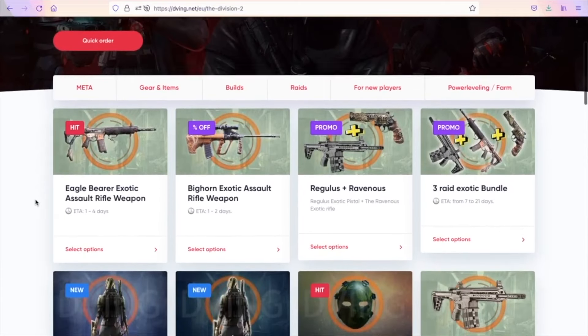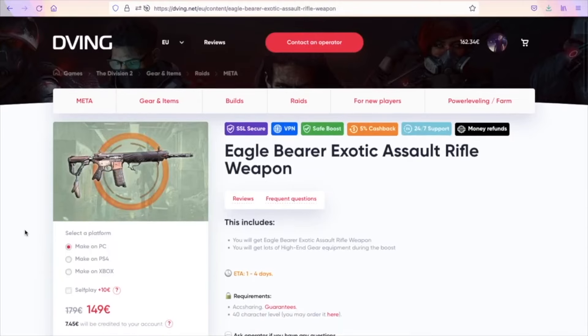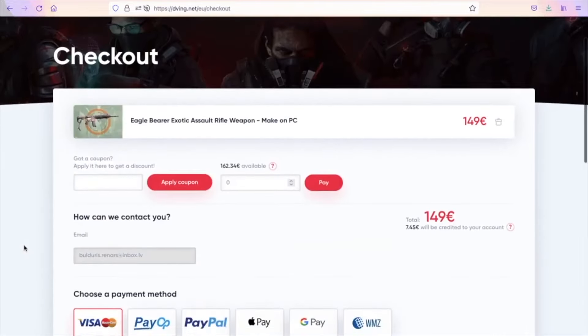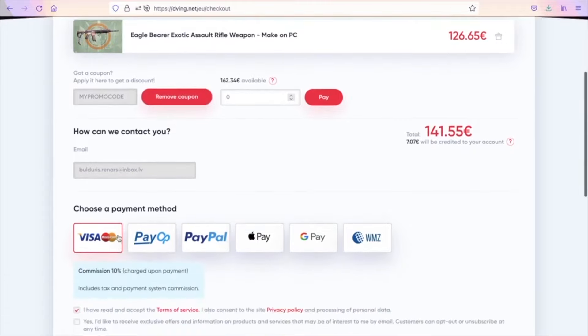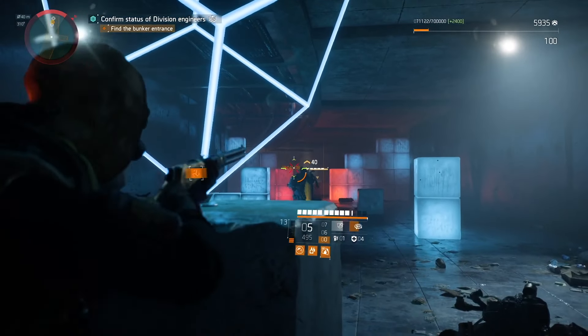A quick word from the sponsor, Deving.net. If you don't have enough time or good teammates but still want all the best items in your game, Deving.net is set for you. They have an absolutely amazing team on consoles who will complete your order super quick — everything happens through icon sharing. This service has been working for many years and has tons of customer reviews. With my promo code ERBAYDIV, you get 15% discount on all services.